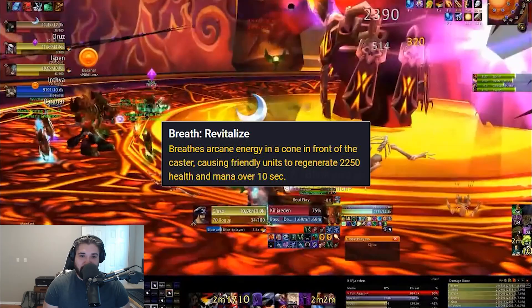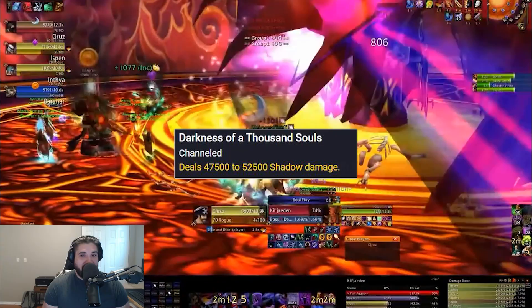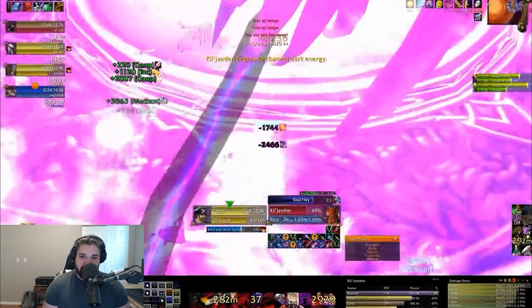Breath Revitalize is a health and mana regeneration spell. The final ability Kil'jaeden has is Darkness of a Thousand Souls, which is a raid-wide AoE that will kill everyone unless a blue dragon controlled by a raid member uses Shield of the Blue and everyone stands within it. You have limited uses of Shield of the Blue, so you need to make sure you have good DPS for this fight.